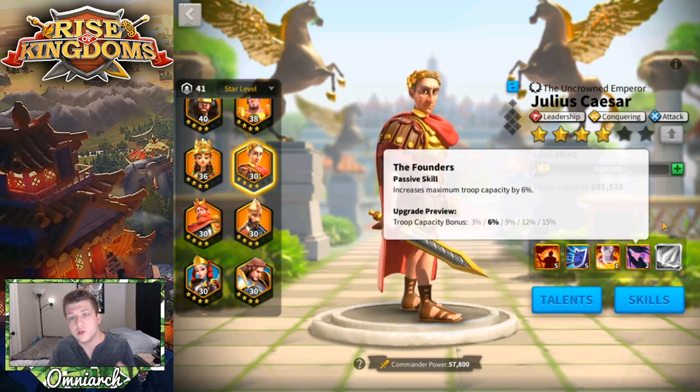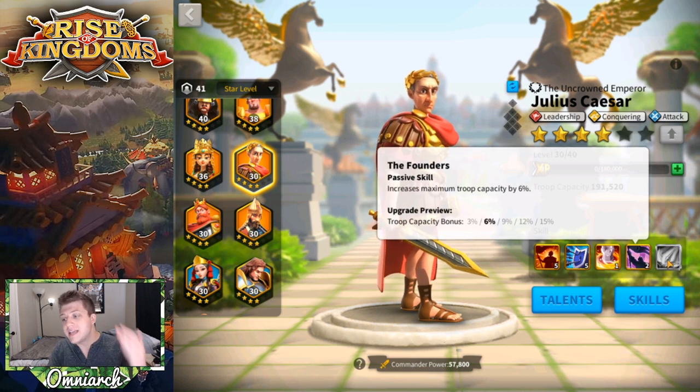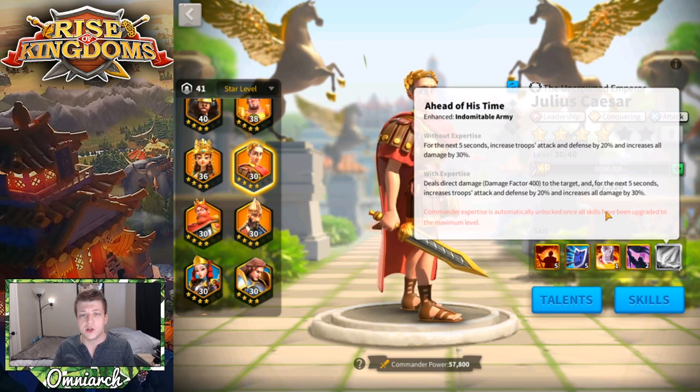His fourth skill, called The Founders, increases maximum troop capacity by 15%, which is 50% better than Scipio's 10% troop capacity bonus — and that's why he's a Legendary. His expertise does the same thing as Skill 1 but additionally deals a damage factor of 400 to the target before applying the buff. It's a nice little damage factor, not the greatest expertise in the world, but it is what it is.